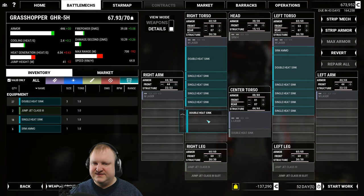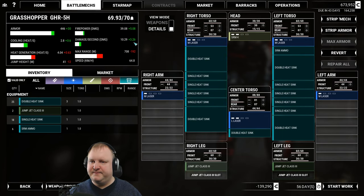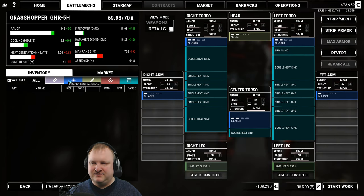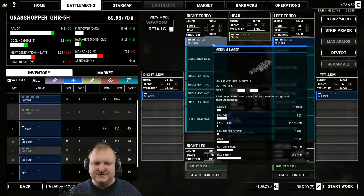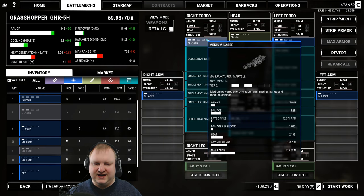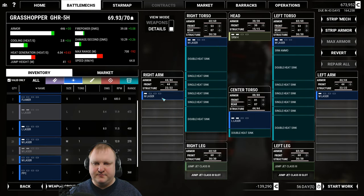I have four double heatsinks. This thing should be really good at cooling now, and with the SRM4 we've also beefed up the damage per second. I think this would be really good once we get better medium lasers — for example, this medium laser has a DPS of 1, this one has a DPS of 1.08, so slightly higher. Also the range: 270 optimal versus 283.